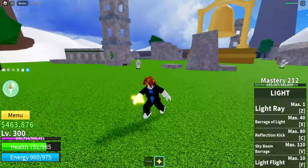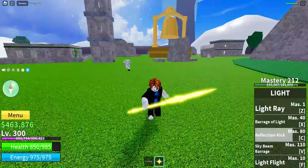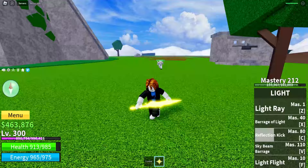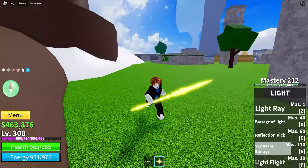Let me show you guys the last two abilities. First is the Reflection Kick — my favorite ability. You kind of bounce from mirror to mirror and then dome them. It doesn't do a lot of damage against the top-level enemies of the first sea. The next one is the Sky Beam Barrage, which is really OP. It causes a massive AoE damage area and stuns enemies for a pretty long time — pretty solid.